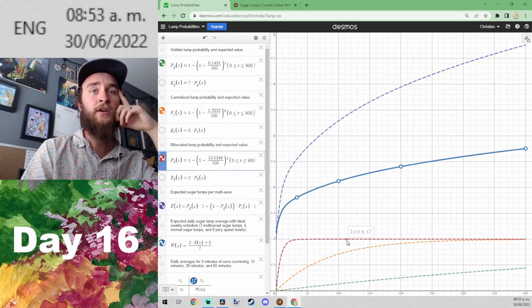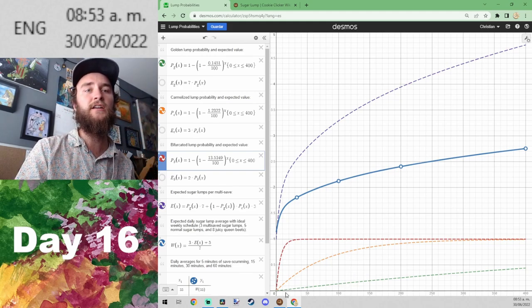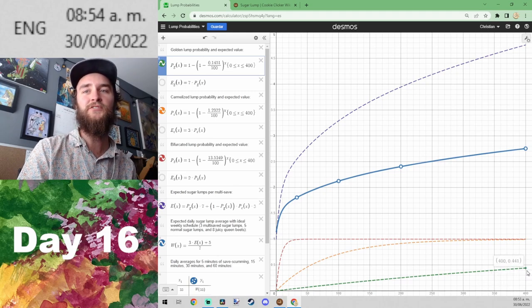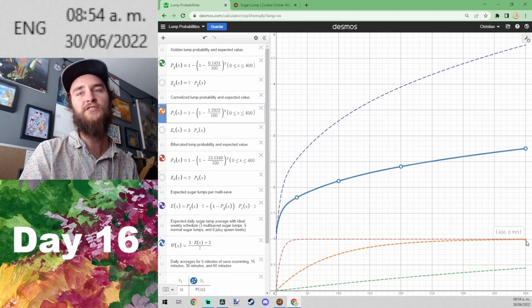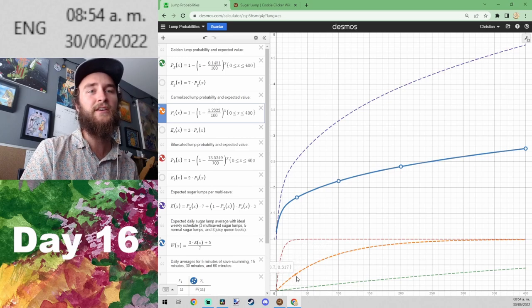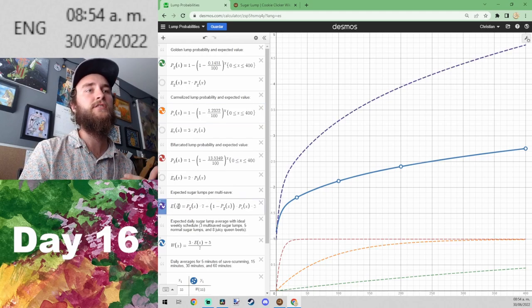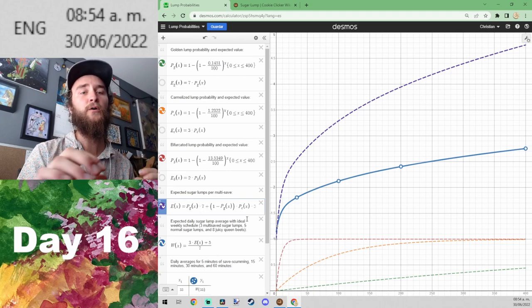Plugging those probabilities into the right equations, these three lines show the probability of getting at least one of each kind of rare sugar lump depending on how many multi-saves we do. The bottom line is the golden sugar lump — at 400 multi-saves there's about a 44% probability of getting at least one. At 400 multi-saves it's practically 100% for both bifurcated and caramelized. But 400 is infeasible. I've learned that even 100 wears me out, so more like 20-50 is the range I think I can actually keep up for an entire year.